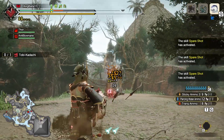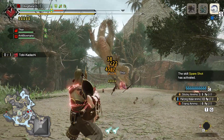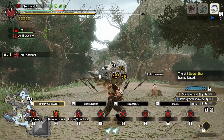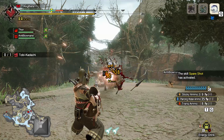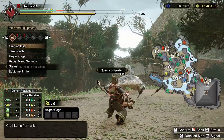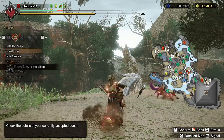In World, we had the crazy power of shield spread heavy bowguns to get those easy kills for easy Jubilite farming. In Rise, it's a bit different. As you all know, shields for HBG aren't as OP as before, and level 3 spread ammo is not as strong as before. The cheese we have in Rise for HBG is a bit different.